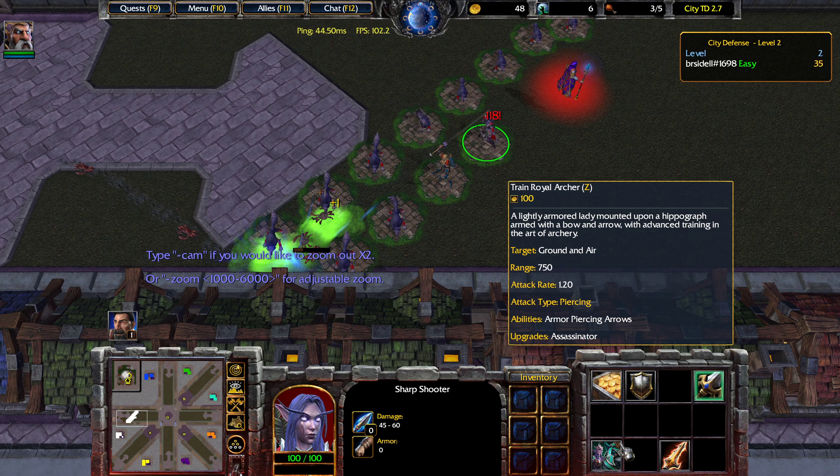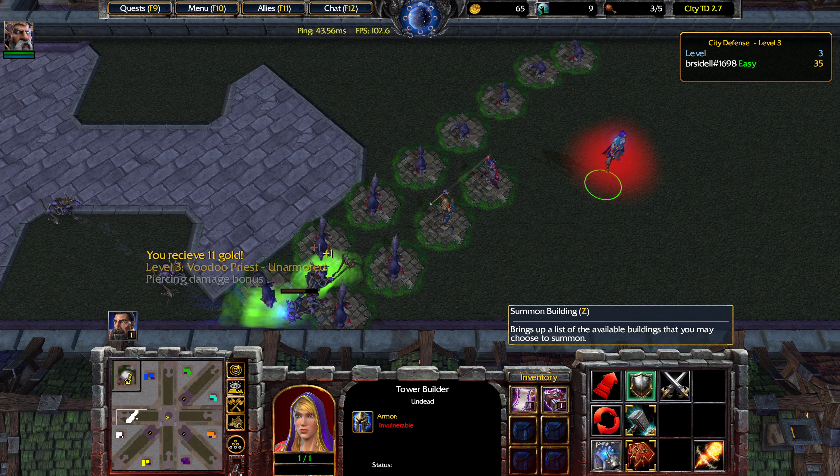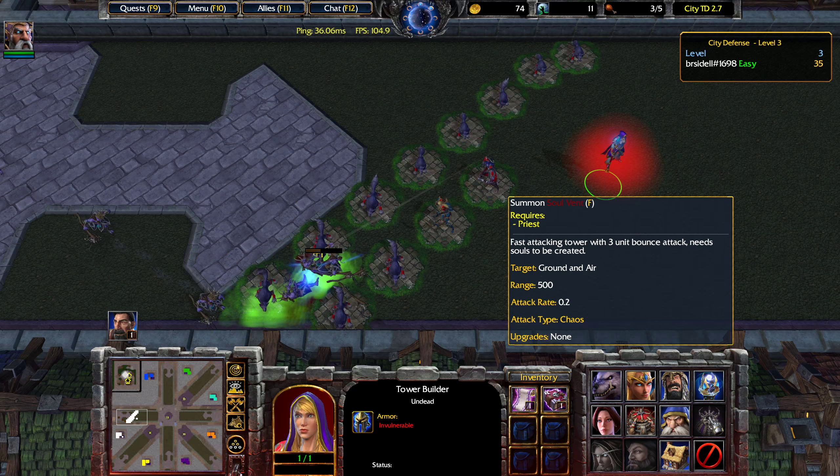With the archer we're going to upgrade to the sharpshooter, and once we can, we'll upgrade it to the royal archer. One thing to keep in mind about attack rate is that it's actually the cooldown between attacks. An attack rate of 1.2 means it attacks, waits 1.2 seconds, and then attacks again — so the lower that is, the better. The fastest tower I know of in this game is the Solvent, which has an attack rate of 0.2, or 5 attacks per second. However, this is an extremely expensive tower and I haven't really found any use for it.